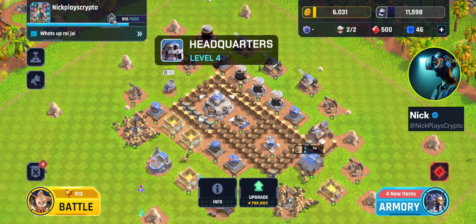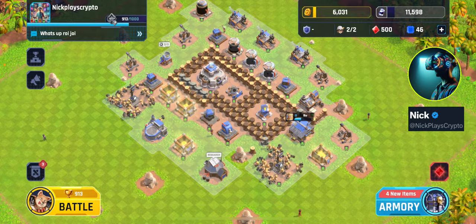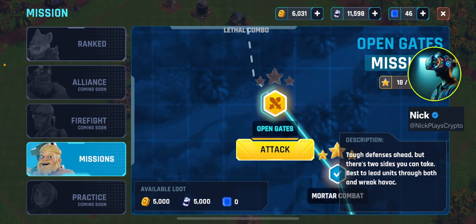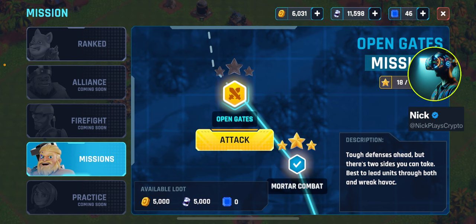I'm not even going to try for headquarters five until maybe this weekend - I need literally a whole day where I can just grind away at these battles. As far as missions, I only did one other mission since my last video - I beat the mortar one to get 4,000 gold to upgrade my headquarters. I'm not going to do these missions right now; I want to save the loot in case I'm tired one night and just want a quick 5,000 gold or oil.